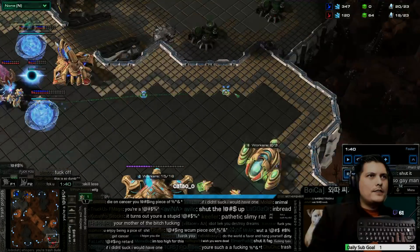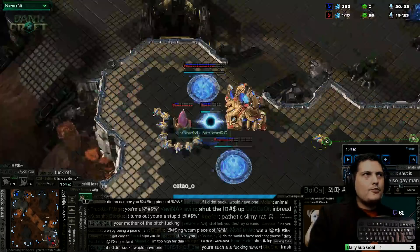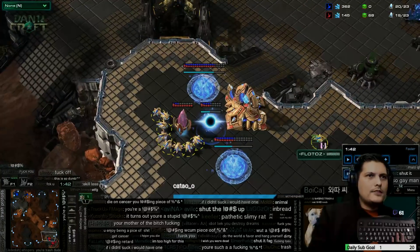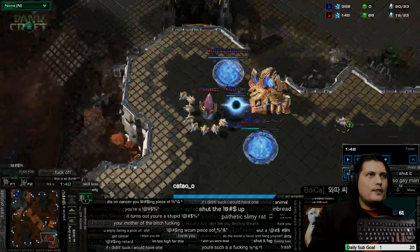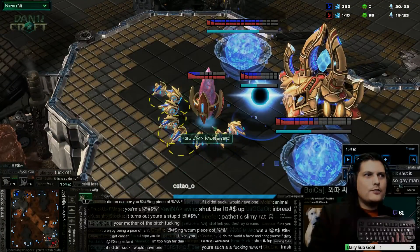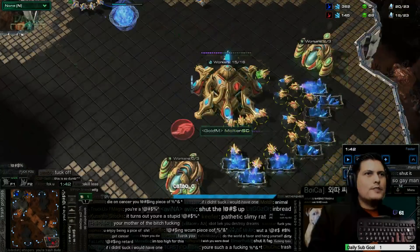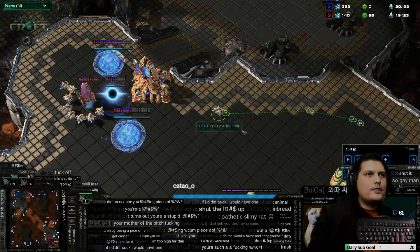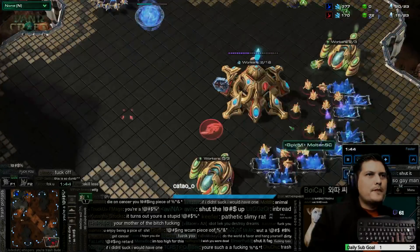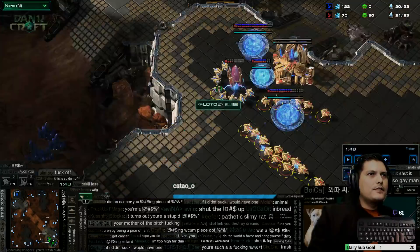This probe right here is already hiding. One probe hiding doesn't look suspicious during a probe rush, because the probe rush is already the alarm — he's thinking this could be one of those stray probes that don't matter. All that matters to him is that I have probes attacking his pylon, so he has to go kill those. He's busy thinking about how many probes to send while this hidden probe is going over to the other side.